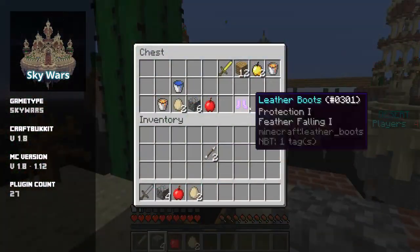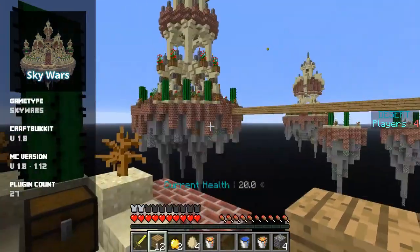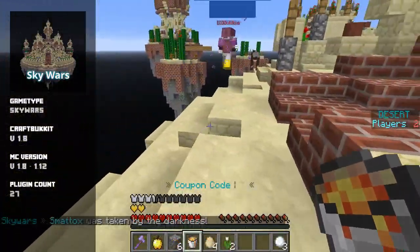Make your way to other islands to gather basic gear and ultimately reach the center island for advanced loot. Once kitted up, hunt down your foes and take them out before they do to claim victory.